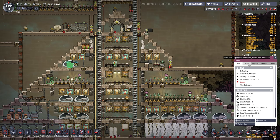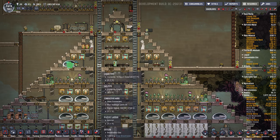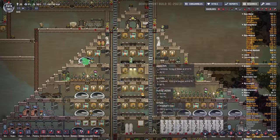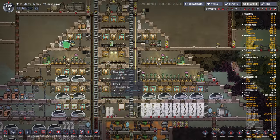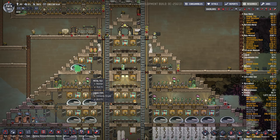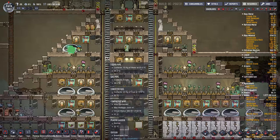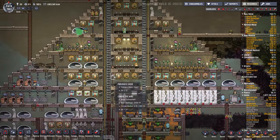If you click on a dupe and look at their stats, you can see their traits. Nails here has the ugly crier trait, which means if he gets completely stressed out to 100%, he'll start crying — he'll cry polluted water, and it'll make everyone around him stress out. There's also a vomiter trait, and there's destructive, which is a negative trait you definitely don't want because they'll start smashing your equipment.